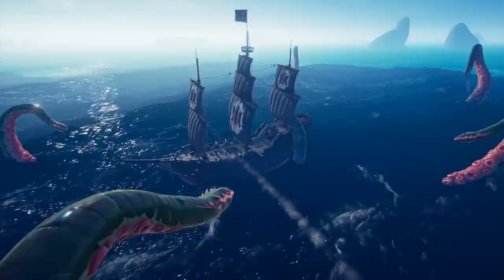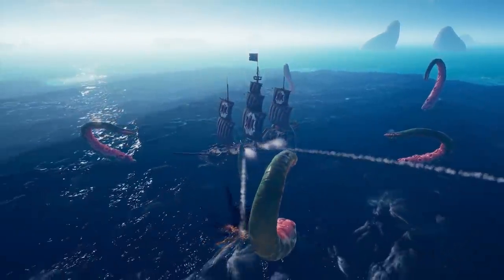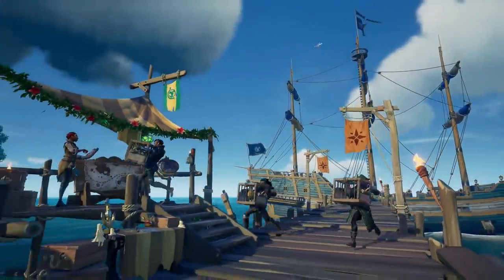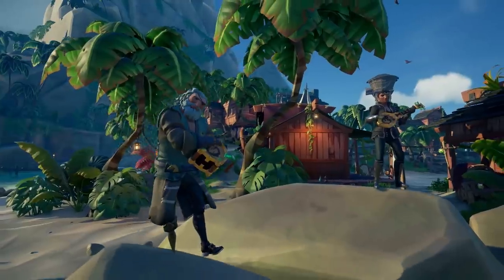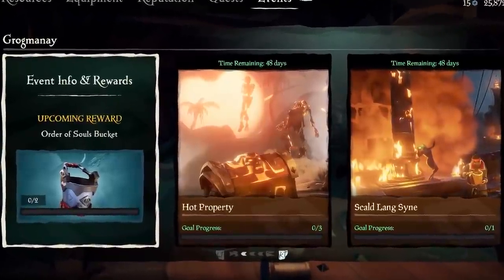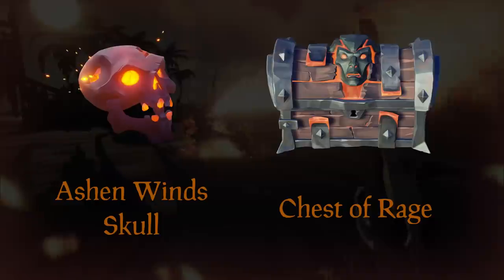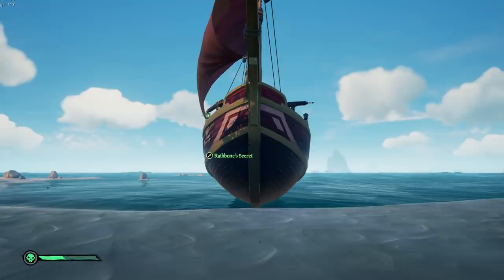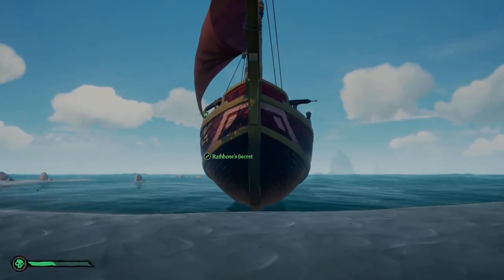Everything else is pretty straightforward, as explained in the tabs of Plundered Presents and 12 Deeds of Giving. Each challenge completed gives you the item presented on the banner. As for Grogg Mini, to acquire everything needed, you have to focus on the Ashen Lords to get your Chest of Rage and Ashen Wind Skull, but you can also find cursed chests washed up on islands.